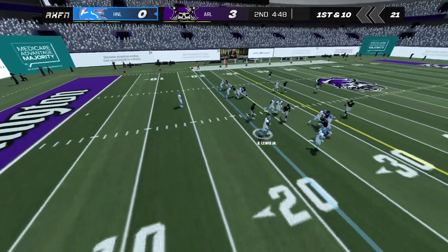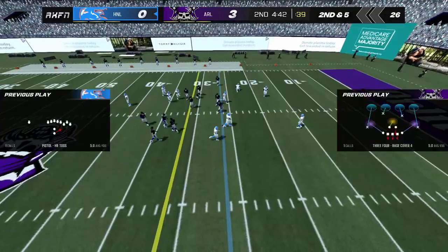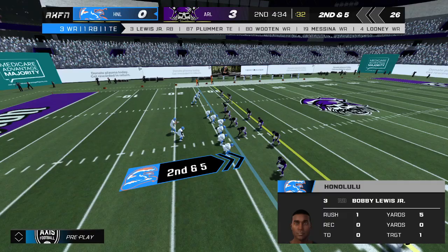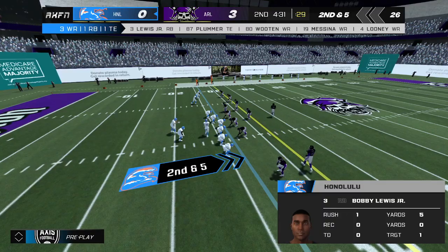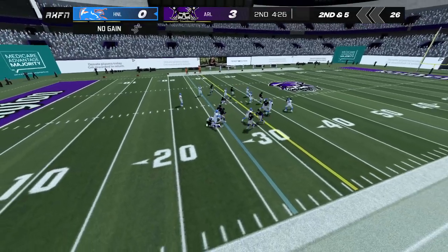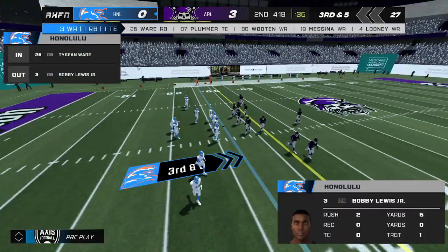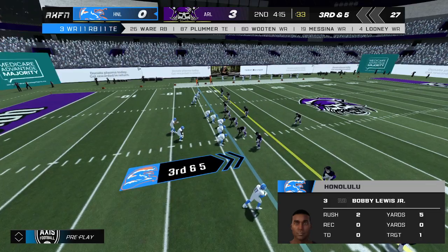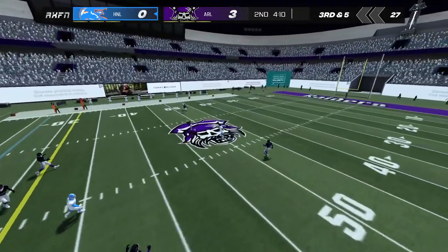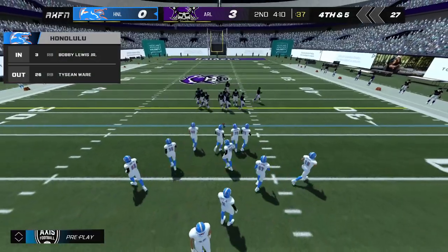He pitches the ball to the runner — that gets us to second down. Tackled quickly, back near the 25-yard line. Third down. Steps into the pocket, the pass falls harmlessly to the ground. Out comes the punt team.